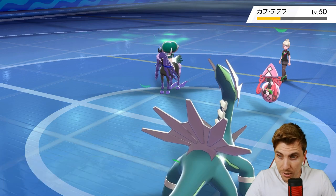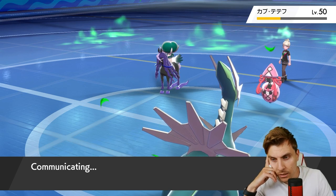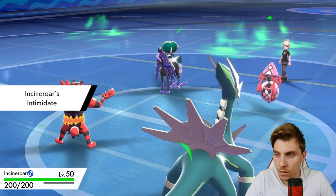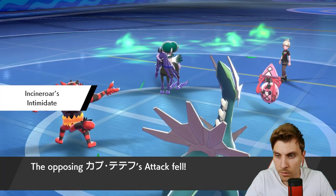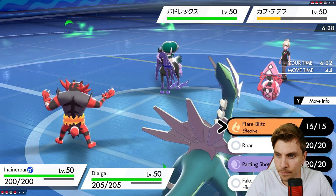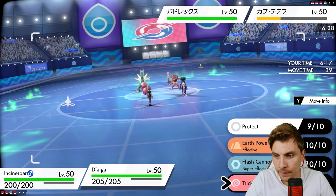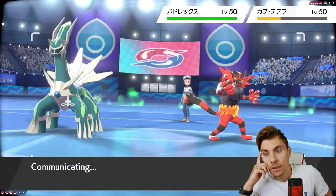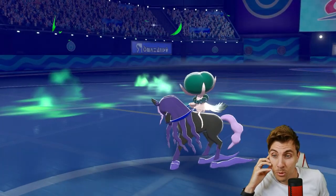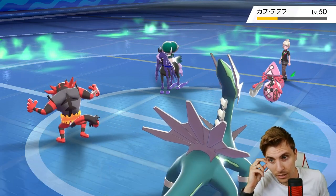Getting Incineroar onto the field makes it a little bit easier. We're not in a bad spot right now. I check - Incineroar has Parting Shot, Flare Blitz, and that's it. We'll get Trick Room up now. The Lele may switch out to bring Psychic Terrain back in. Oh wow, they protect the Calyrex - that's nuts! I think they just sealed their fate there, because we just double into Calyrex the next turn.